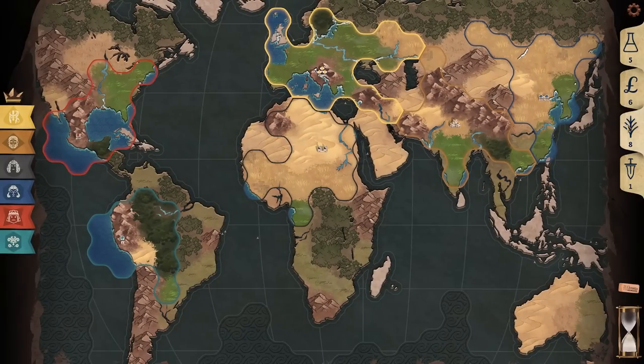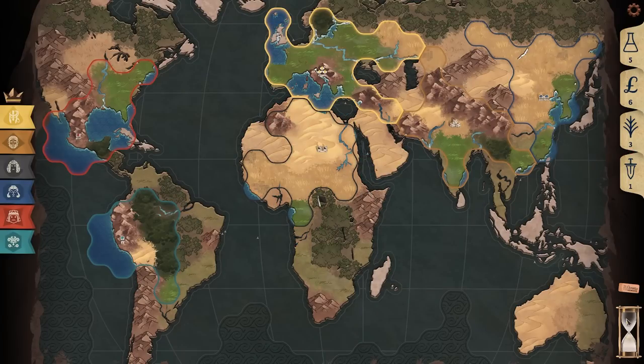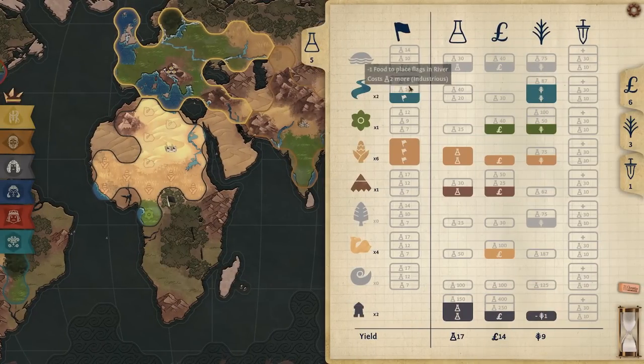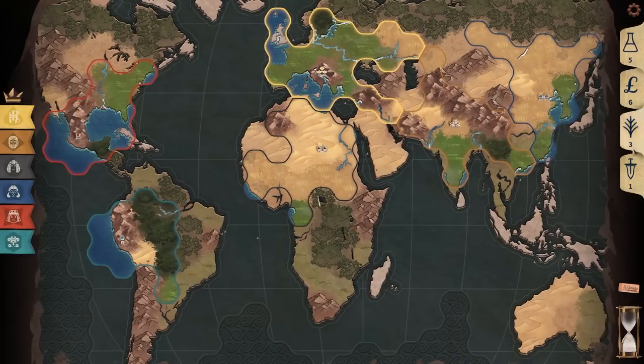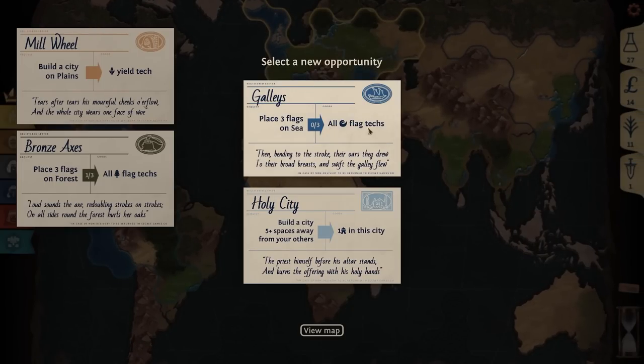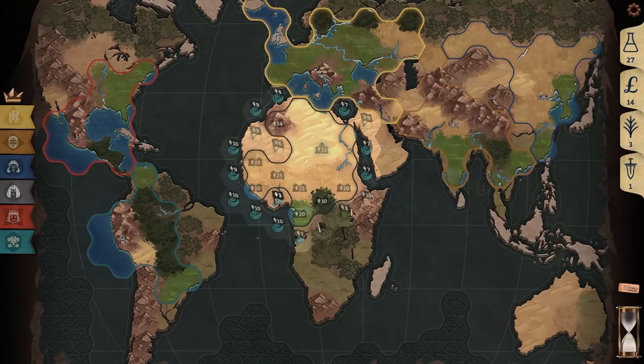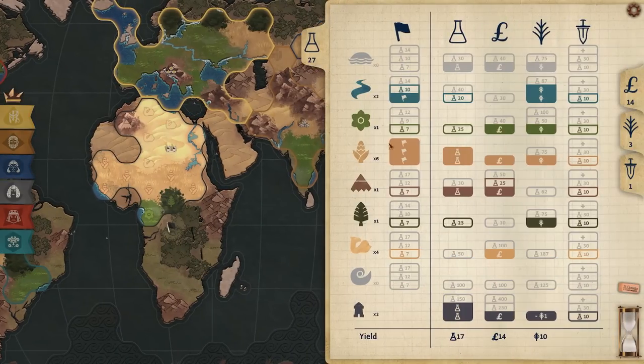I've got five science left over — not much I can do with five science, I'll have 27 next turn. Let's buy a single forest tile so I can buy forest flags soon. Actually what I want are the river flags, not the forest flags. We're still in the expansion phase, expanding carefully. Egypt is great because we've got a really good land situation. Place three flags on the sea and get all sea flag techs — I'll take that.